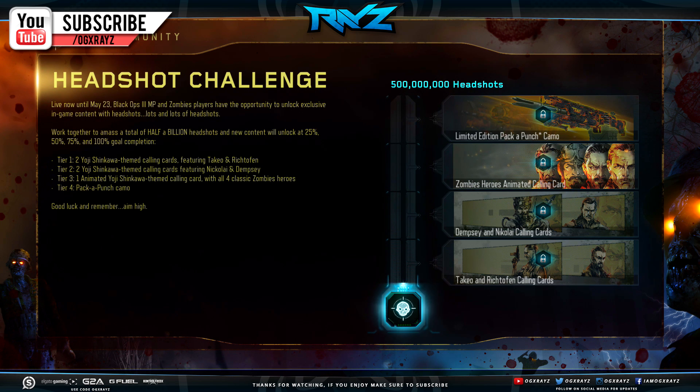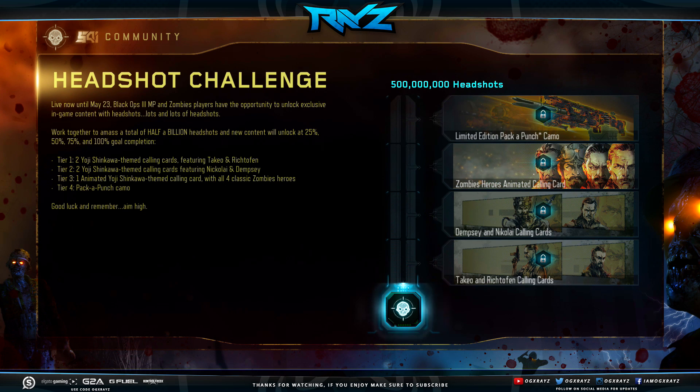Let's work together and get this completed so we can get that limited edition Pack-a-Punch camo, which honestly kind of looks like the Lucid camo — I'm not gonna judge — but it kind of looks like it. And we also get some other really cool calling cards.